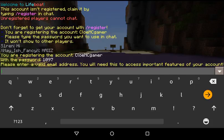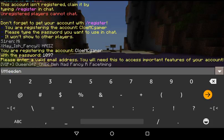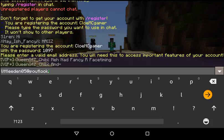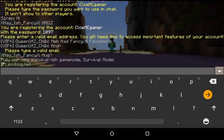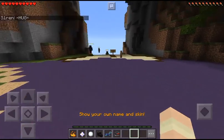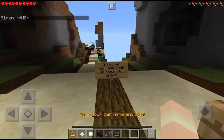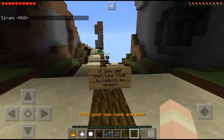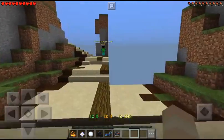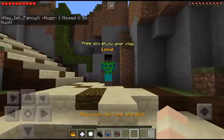And now enter your email address. Also, if you get lost, use slash hub to return to spawn. And I already know that — hope you enjoy your stay.